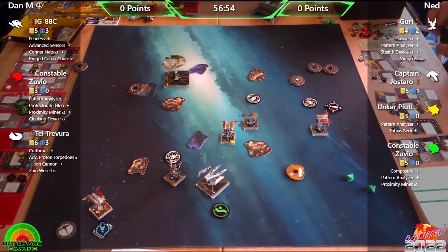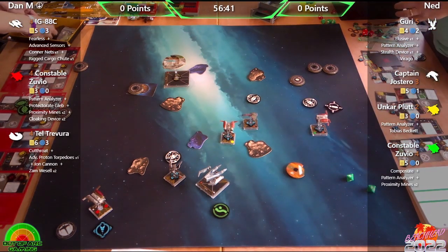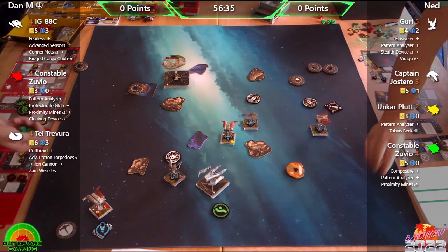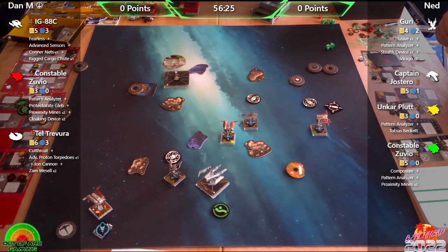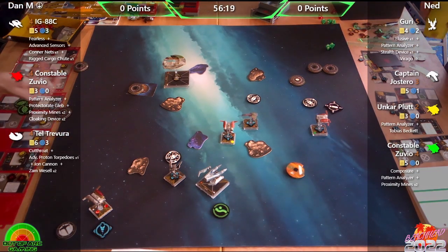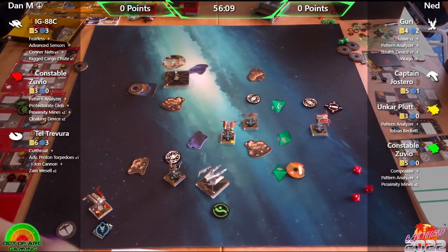They discuss Unkar Plot's card ability — if he gets a tractor while bumping, the bump interaction could actually be useful. Since IG is a medium base, you'd have to really commit. But it means you can line up the bullseye arc with the pinpoint tractor, and with two tractor tokens in bullseye it becomes a strong combo.